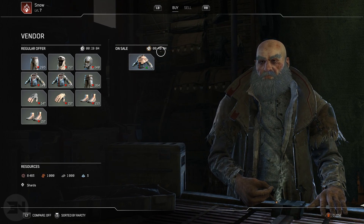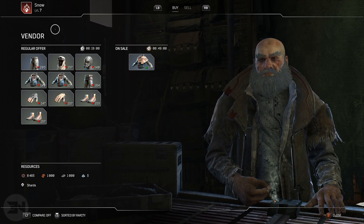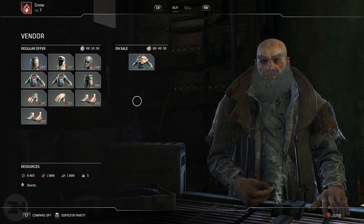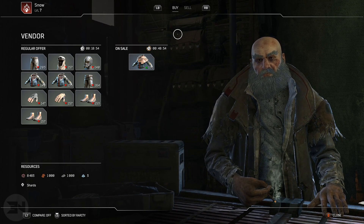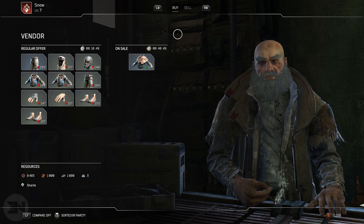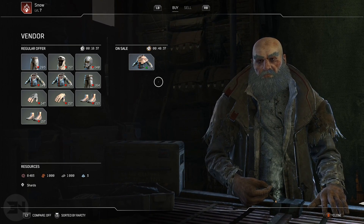As you can see over here on the right, we have a timer — on sale at 49 minutes and four seconds, and then the regular offers at 19 minutes. The regular offers update every 30 minutes; the on-sale special items update every one hour, on the hour — one o'clock, two o'clock, three o'clock, etc.